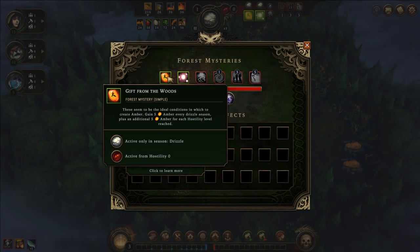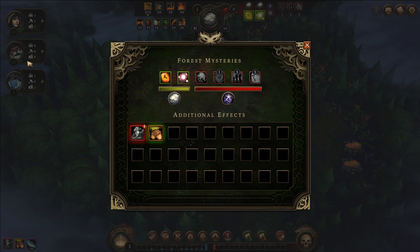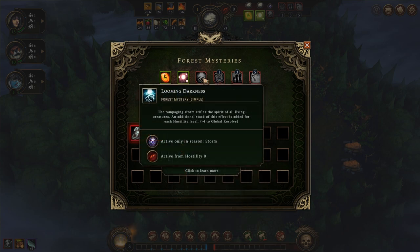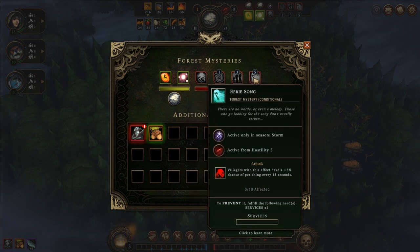Checking the map gifts: the first is a gift from the wood, meaning I gain amber every time a drizzle season starts and for every additional hostile level reached — not really what I want. The second is amazing: during drizzle, my rain collectors can collect wine, and wine is exactly what beavers need to boost their resolve. This is perfect for a map with so many beavers. As for negative effects, I need to make sure hostility stays low, everyone has a home, and settlers receive complex food and housing.